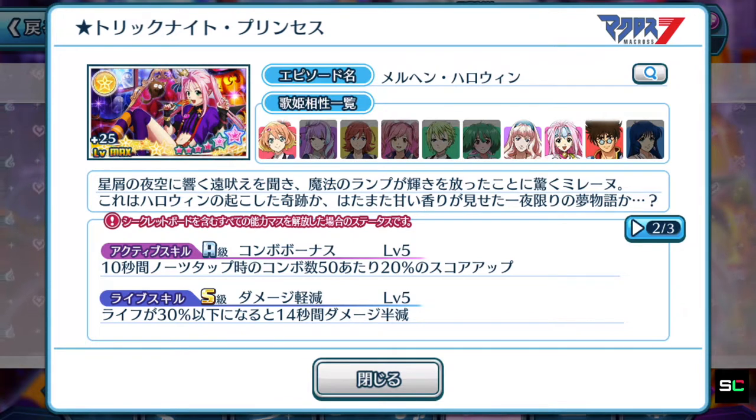We now have two different episode plates of two different elements with such an active skill. As I said in Mikumo's video, this active skill is kind of like a double-edged sword — it might do you more harm than it should. The life skill is S rank: when your life is below 30% for 14 seconds, you will receive half the amount of damage. It's a brand new defensive life skill we've not seen before.